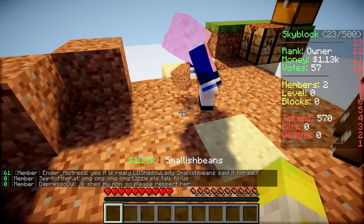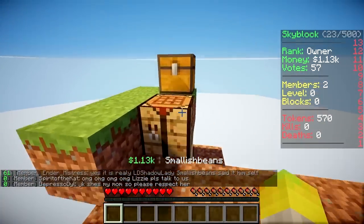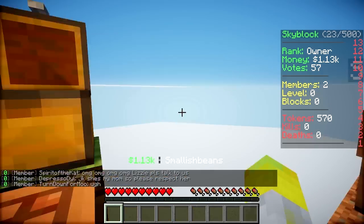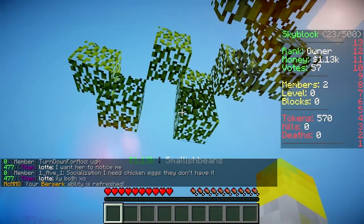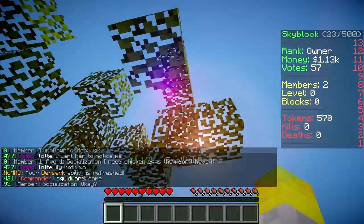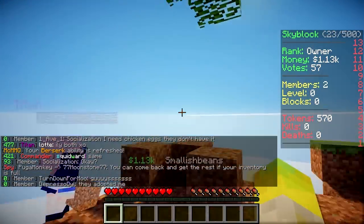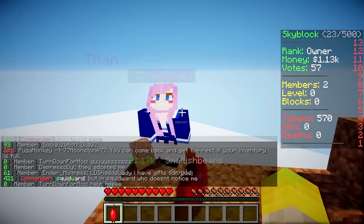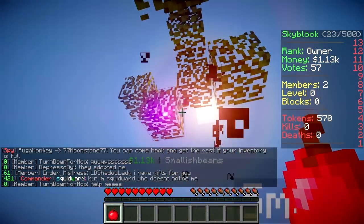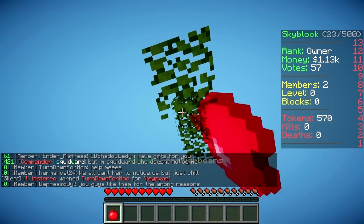A cobblestone generator - let's see how it's done. It's just water and lava, isn't it? This tree hasn't dropped any saplings - what's going on with that? Maybe they fell off the edge. I don't think we're gonna get a sapling.